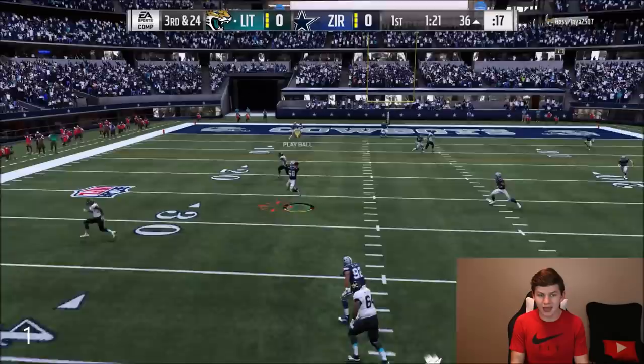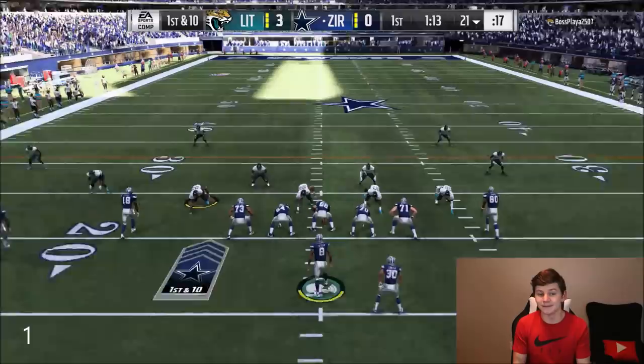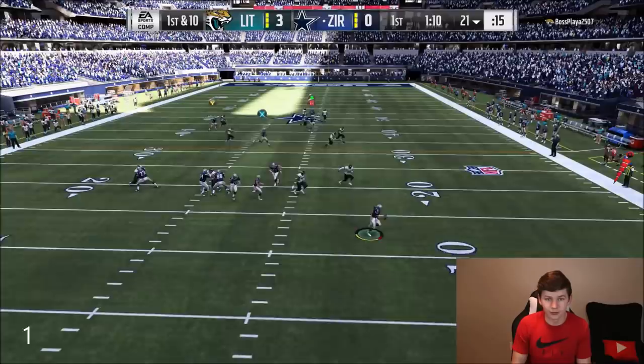We should have had the interception there with Roquan Smith but of course we get the bad timing drop — user pick like I always get. We're gonna try and find AJ Green open. Hopefully we can come on the next drive and actually get an interception with Roquan Smith, because we only need like two picks to upgrade him to a 99 overall.